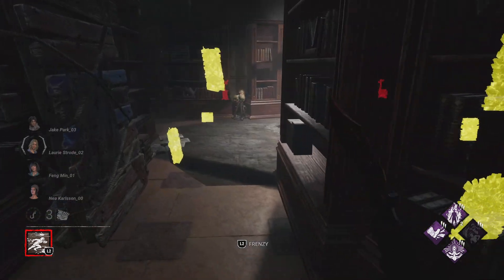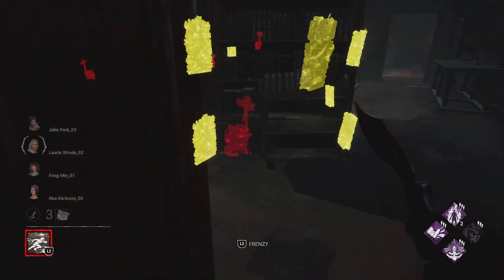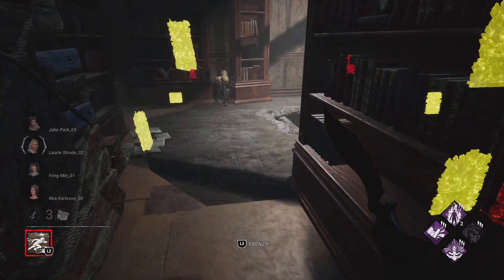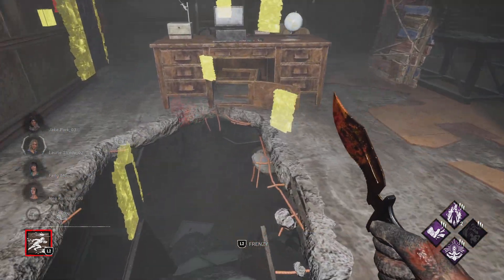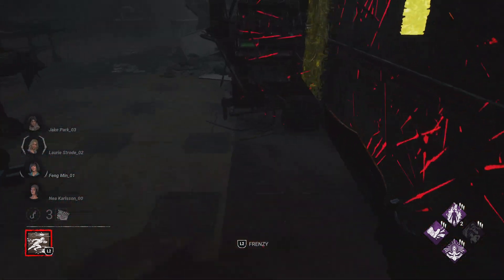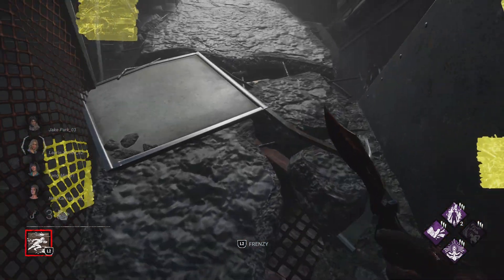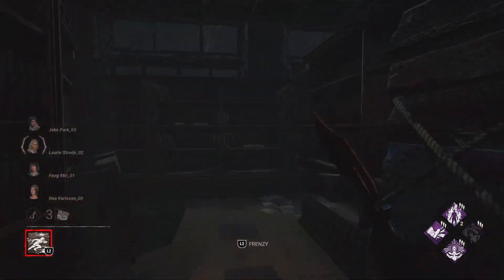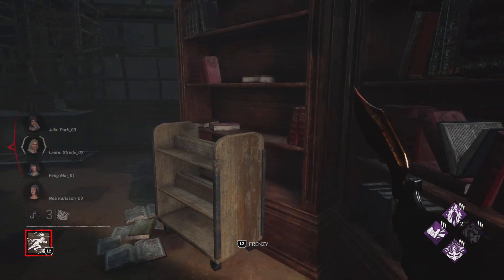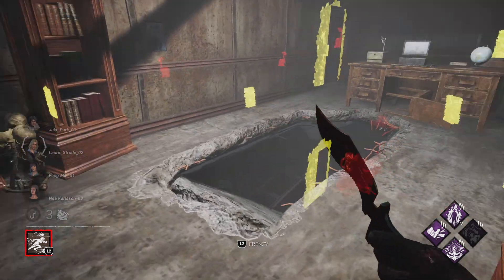This looks like a good pallet - well, it could be. So if you're gonna use this pallet, you're gonna need to come down here and loop the killer, then come back up here. I think you're better off looping the killer this way because you want the killer right here when you throw the pallet down.